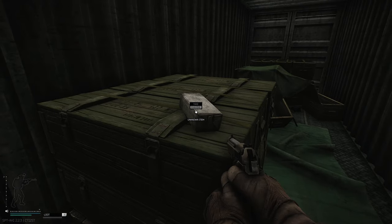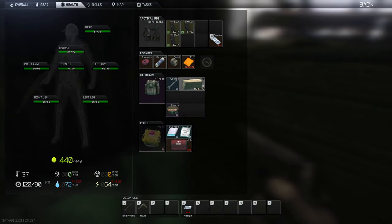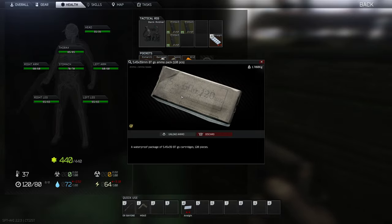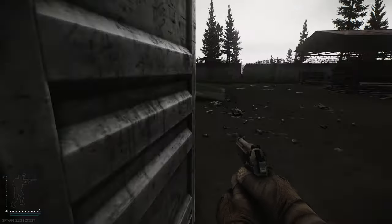What's this? Let's examine. Some ammo. What kind of ammo? BT, 5.45 — alright. I mean, you can just sit there and we'll vendor it at some point, I'm sure.